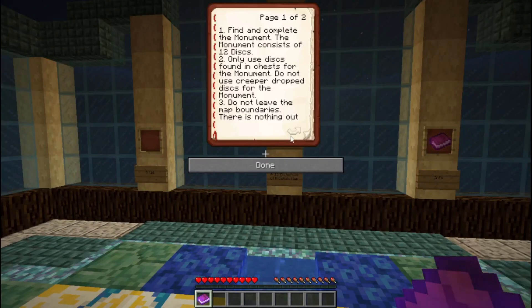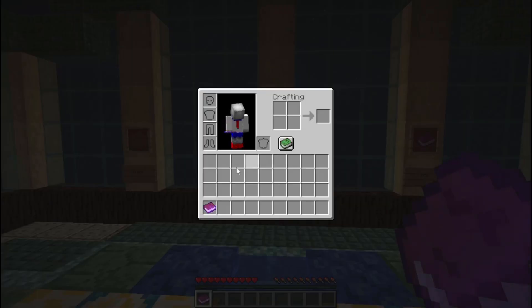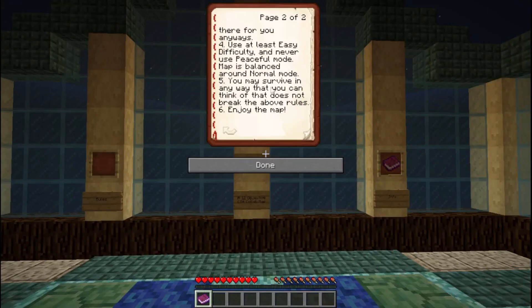Do not leave the map boundaries — there is nothing out there for you anyway. Use at least easy difficulty, never peaceful. We should be on normal, which is usually what I play on. Map is balanced around normal. You may survive in any way you can think of that does not break the above rules. Enjoy the map.